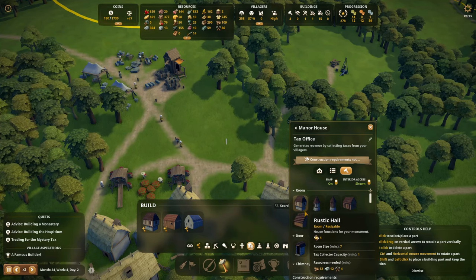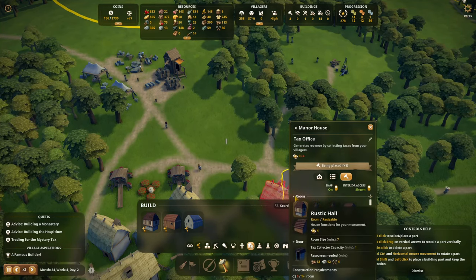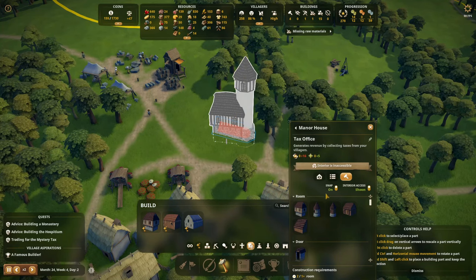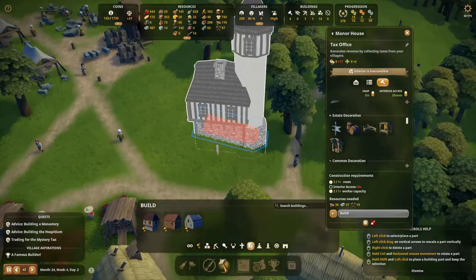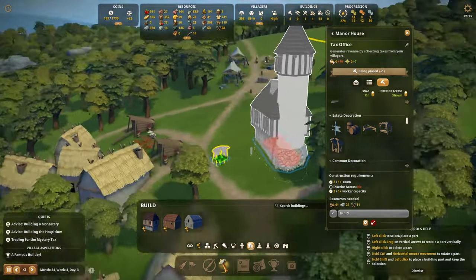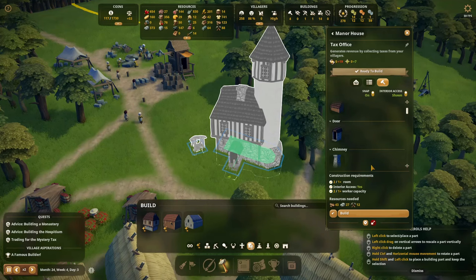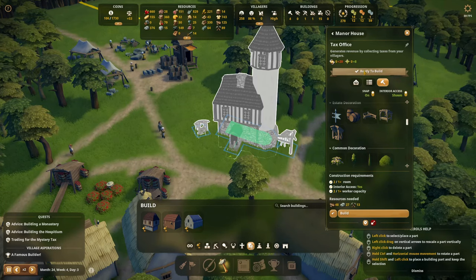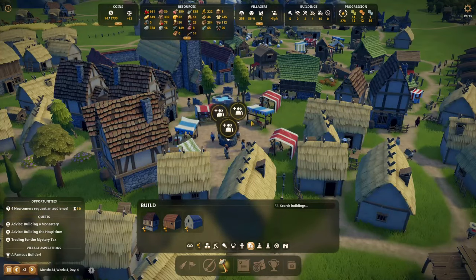Maybe we can start with the tax office and find buildings that add splendor. Let's see — this generates upkeep, this generates some splendor, that one doesn't. Decorations could generate splendor. So let's build this one and put a tower next to it — this will be the tax collector's office. Then we build a chimney there. We can see we already get six extra splendor. Then we decorate it up — a wooden shed, a door, stable fence — now we're at eight. Let's put some barrels in front of it.